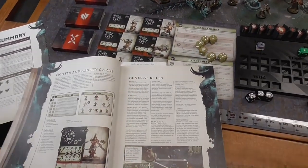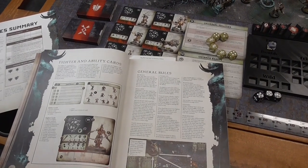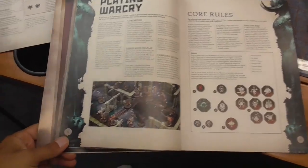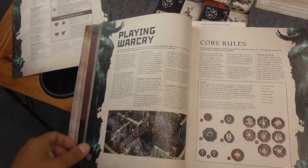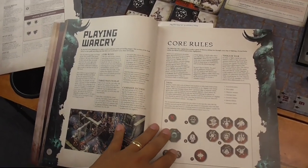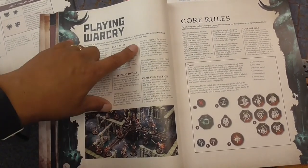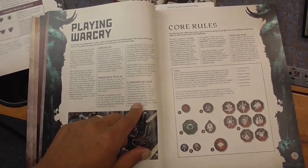We're going to go through the rulebook step by step. I'll show you the details of each page but won't be reading through it — we'll be highlighting each of the rules. The rules actually start on page 32; everything before that is background and fluff. On page 32 it talks about three different ways you can play: open play, narrative play, and matched play. It also describes a campaign section.